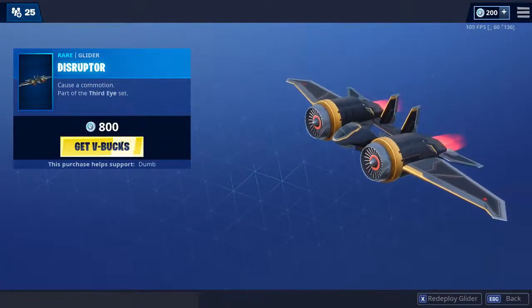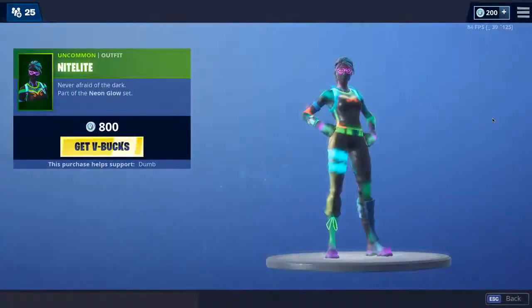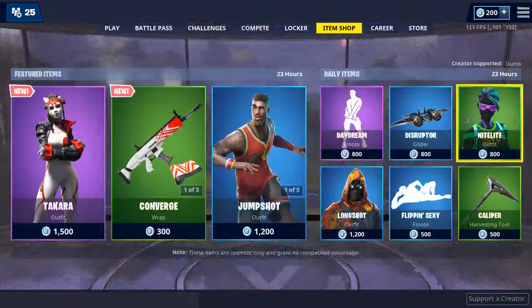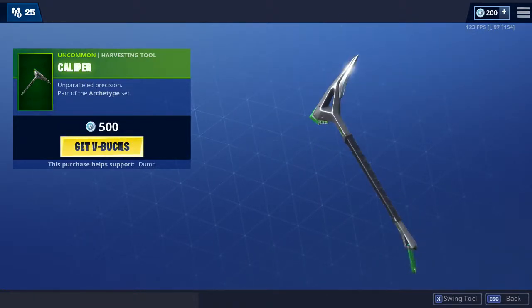Disruptor — awesome glider. Nightline — cool spirit. Calibre — pretty cool pickaxe.